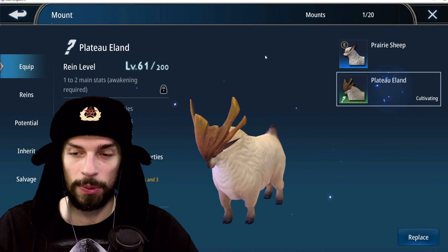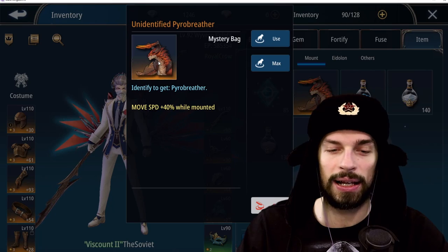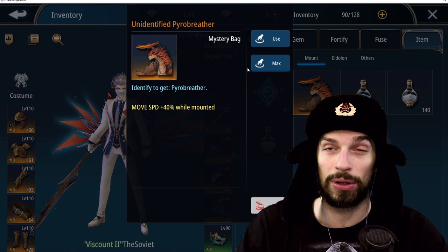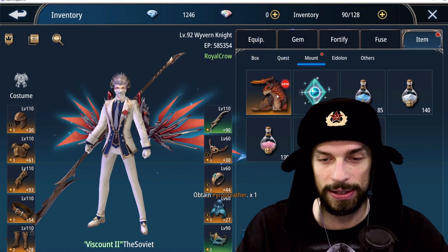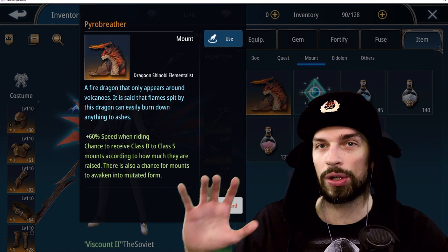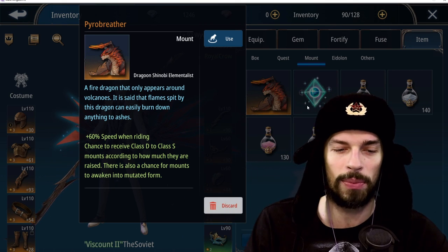I have this Prairie Ship, Plateau Island, and one more mount in my inventory — this unidentified Power Breather — and it says it gives 40% speed. I want the 60% one, so let's use it and see what we get. We got the 60% one, so don't mind what's written on the unidentified version. I'm not sure if the speed is RNG-based or specific to rare mounts.